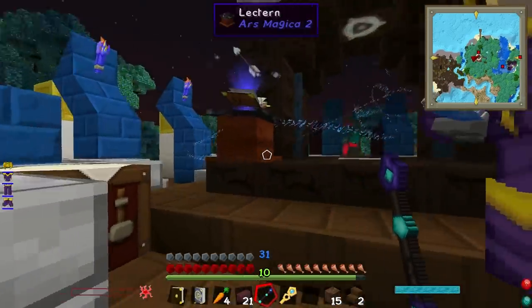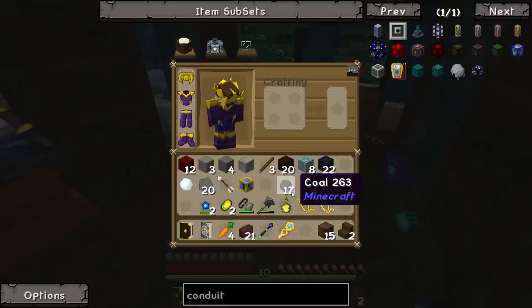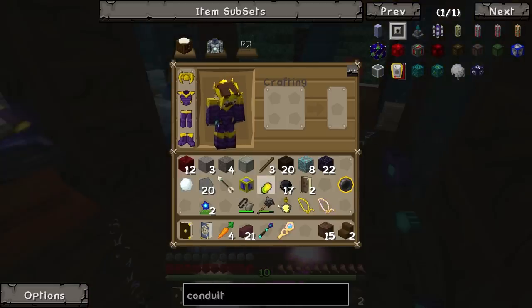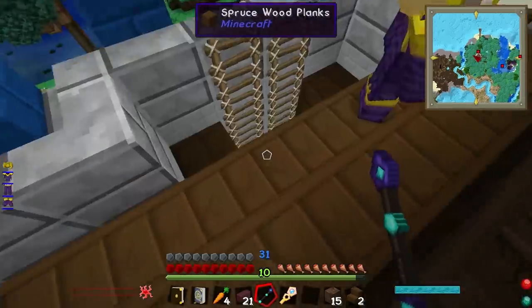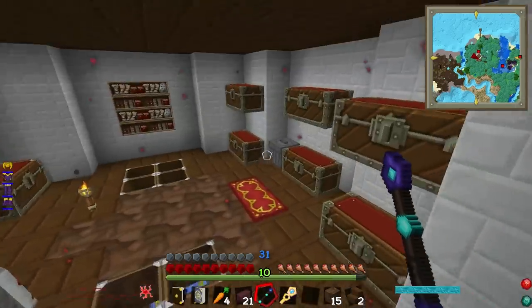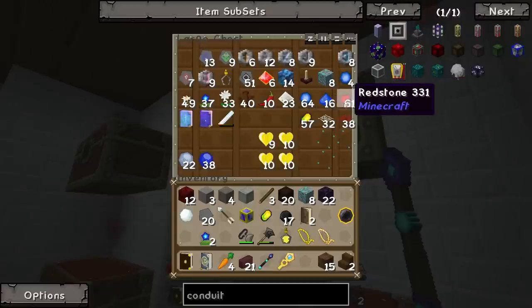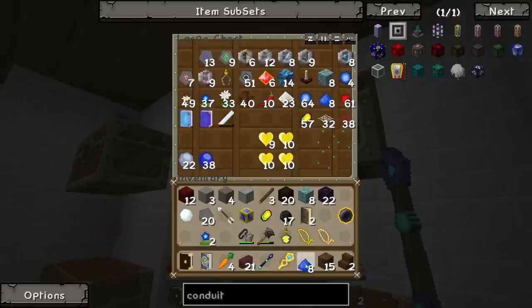Vintium — in it goes. I've got that. There we go. Snowball, in it goes. Chimerite, in it goes. Purified vintium. We needed both — you knew this. I didn't know it was both. Purified vintium, I've got some.